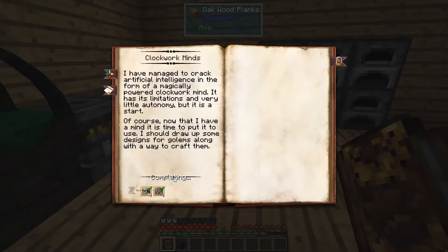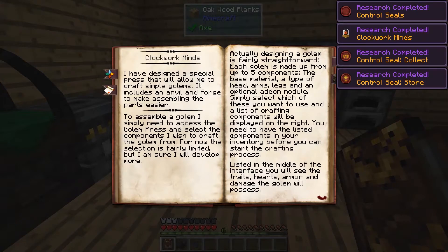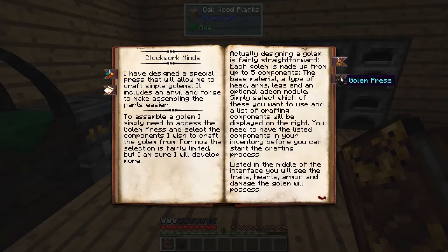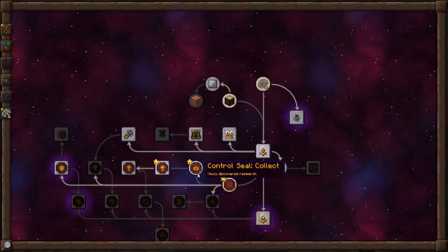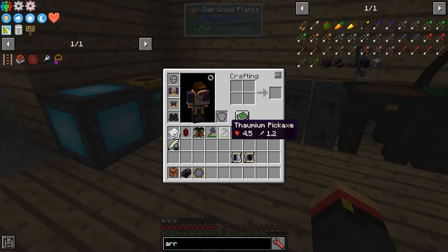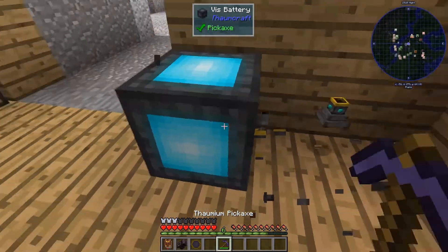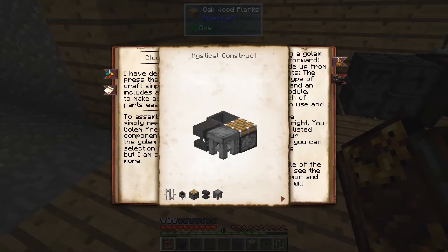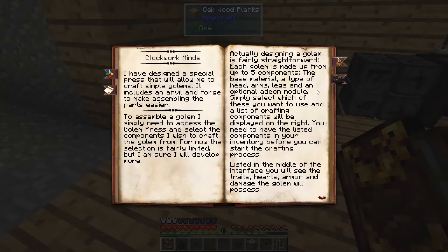Now we can complete the clockwork minds. This opens up all kinds of things: clockwork minds, the golem press, control seals, and a couple of basic seals. The golem press needs quite a few things - it's laid out like this: an anvil, a stone table, a piston, and a cauldron, in that order in a 2x2 pattern. You also put some iron bars on top of the piston.